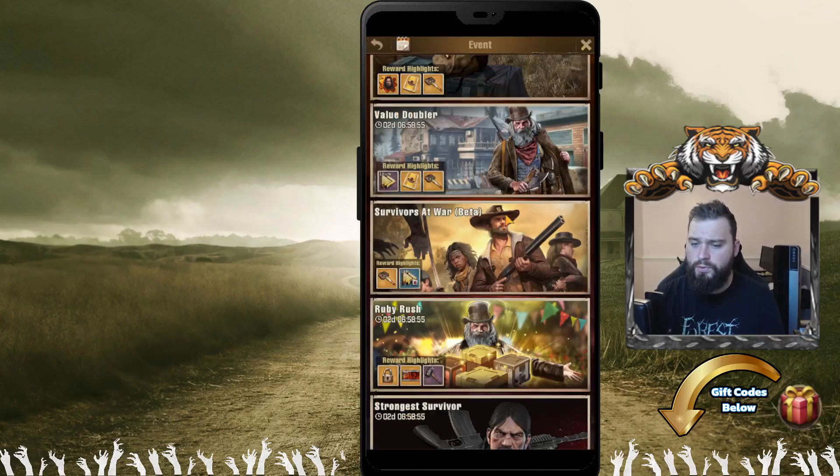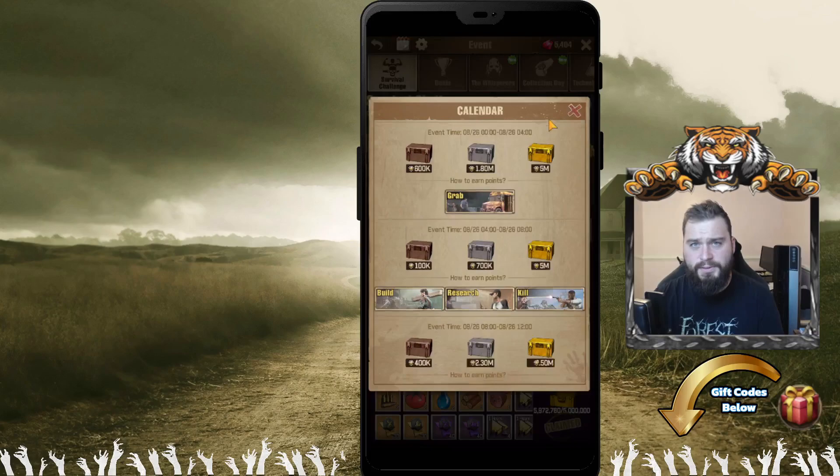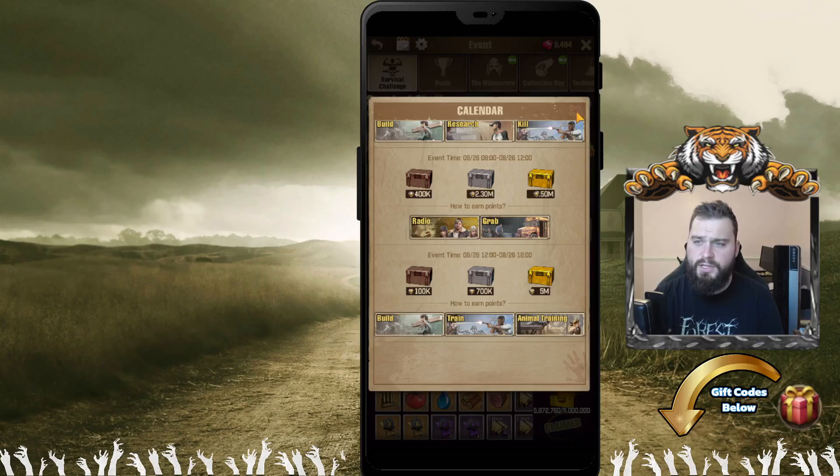Click your calendar, scroll down, find your survival challenge, click this calendar, and it will give you a little list on what is next to come every four hours. So it's very easy to plan out exchanging your dogs.